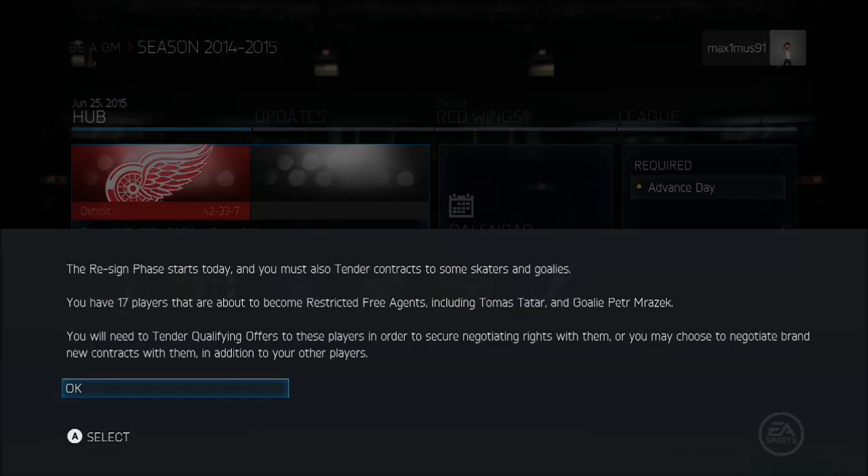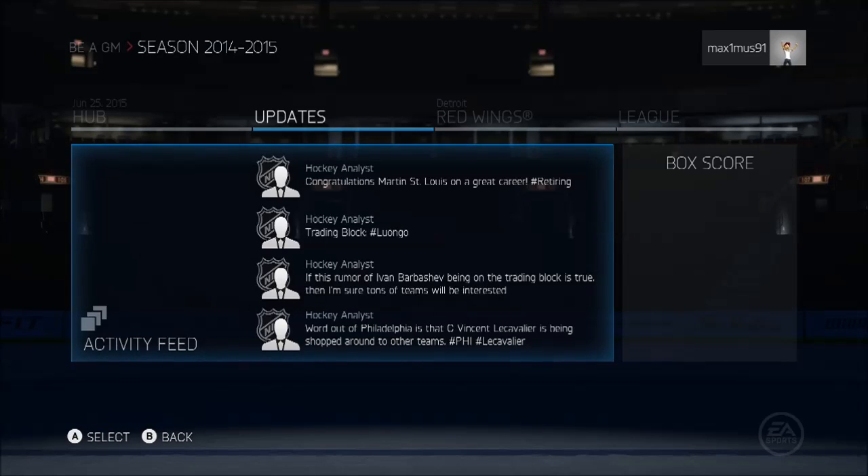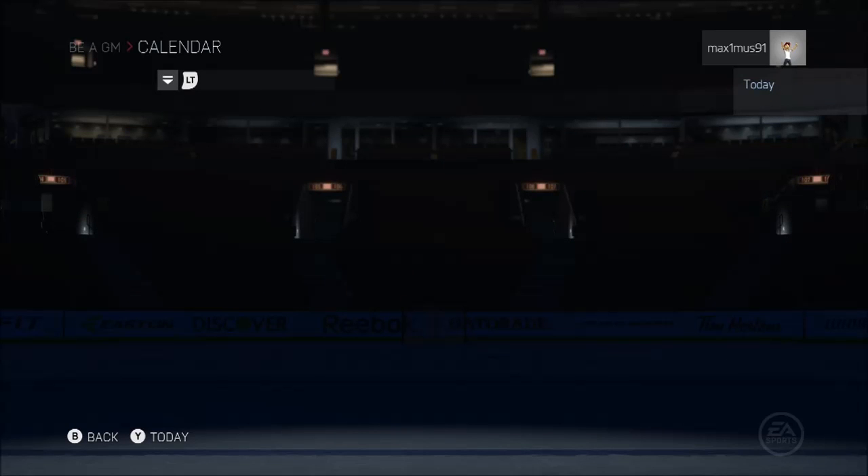I'm going to click on 'sim to resign phase' and I'm guessing it's going to draft for me. Okay. Updates — no, go to calendar. It went to the draft.